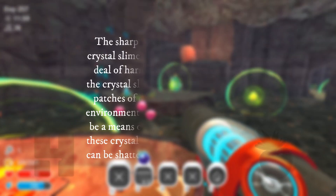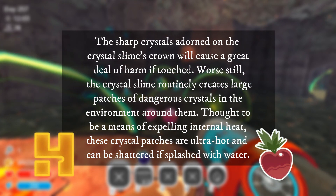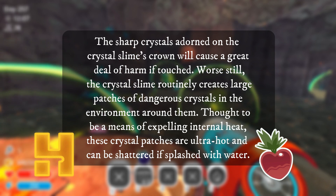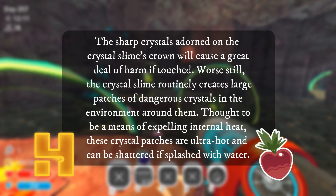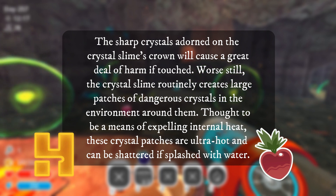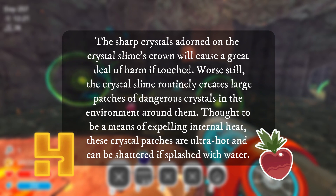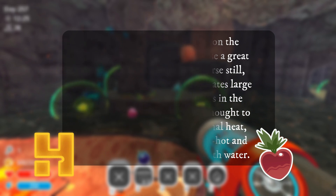The sharp crystals adorned on the Crystal Slime's crown will cause a great deal of harm if touched. Worse still, the Crystal Slime routinely creates large patches of dangerous crystals in the environment around them. Thought to be a means of expelling internal heat, these crystal patches are ultra-hot and can be shattered if splashed with water.